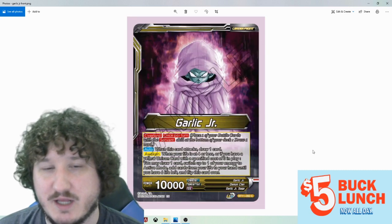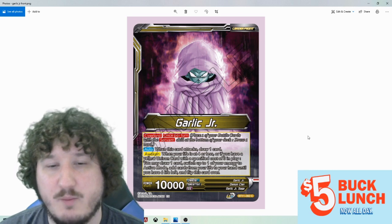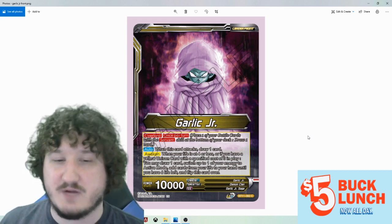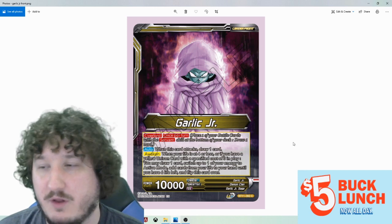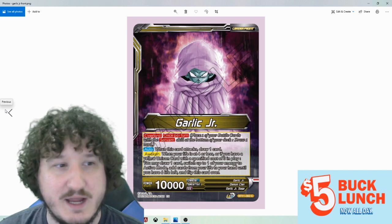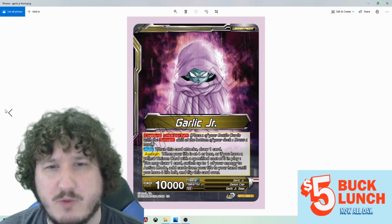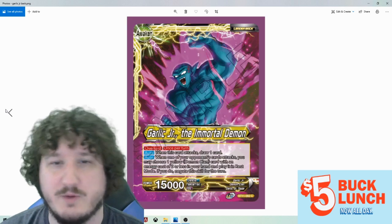Next we have Garlick Jr., which is a yellow leader that has Overlord. When this card attacks, draw one card, and then when your life is at four or less, or if you have a yellow unison card with a specified cost of three in play, you can draw one, untap one, and then add cards in your life until you have six and flip it over. So it has a regular four or less awakening, and if you have a three-cost unison it's going to wake on turn three pretty much every time. You can use the new baby unison with it, and we'll probably get a Garlick Jr. specific deck unison, we just don't have it yet.